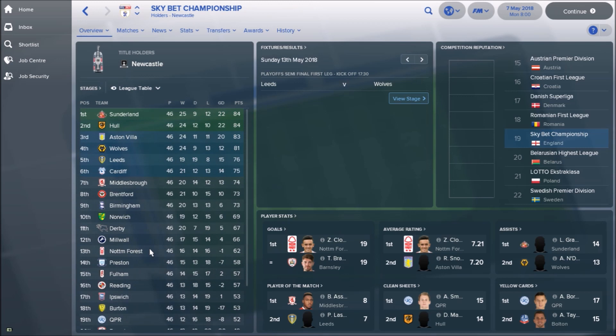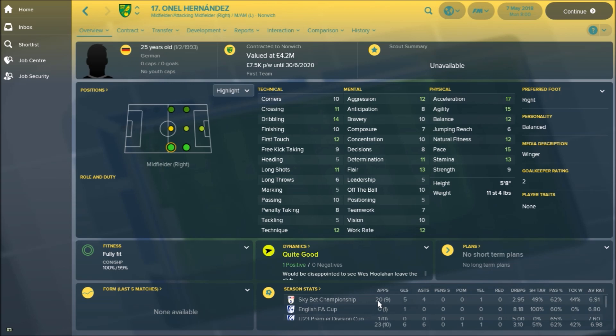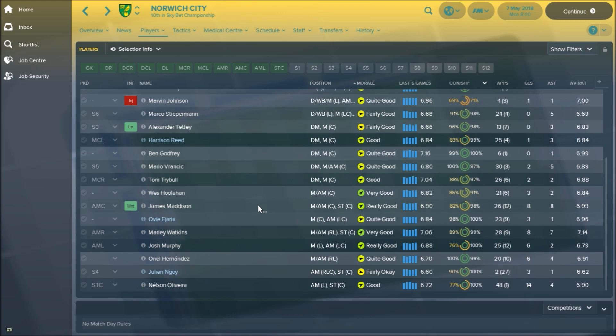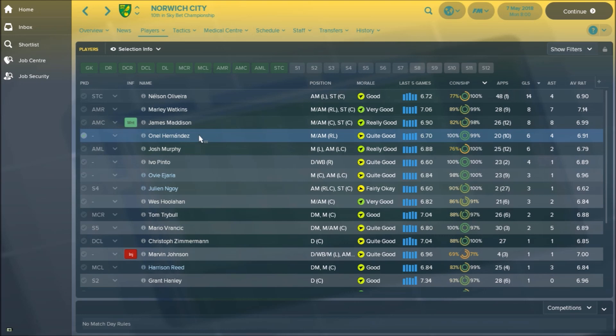Anyway, we're not here to look at the Championship — we're here to look at his impact. If we have a look at his stats, he's played 20 Championship appearances and 9 as substitute, scored 5 goals and 4 assists, just below a 7.0 average rating. So he's been okay, not been used massively. Comparing him to some of the other players — Josh Murphy, Marley Watkins, and the loan players — they've all played more than Hernandez. He's actually had one of the lowest appearance rates at the club, right down at the bottom. Yet he's scored 6 goals and 4 assists, making him the 4th highest scorer and 5th highest for assists. So that's a bit of a strange one from Norwich — I don't know why they wouldn't have been playing him more.